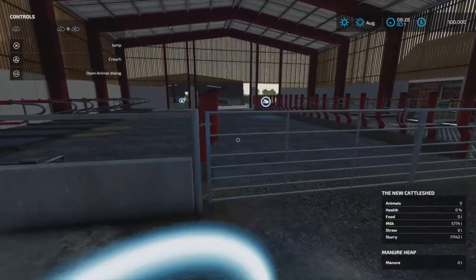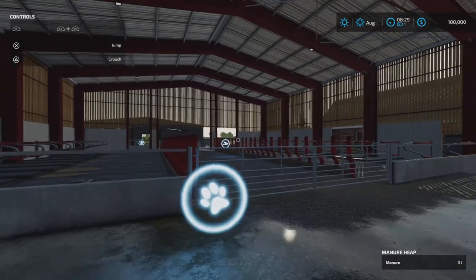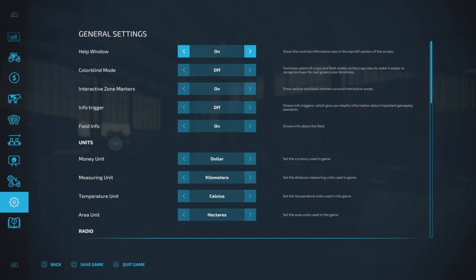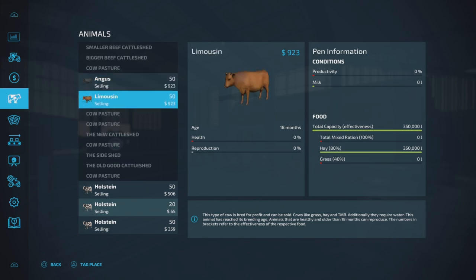There are animal triggers all over the place here. The good thing is that whenever you walk over an animal trigger, you can see it says it's the new cattle shed with zero animals. For animals, you start with 100 cattle or beef cows. It says it's producing milk, but I'm a little uncertain on that. These 100 beef cows are located on the other farm.